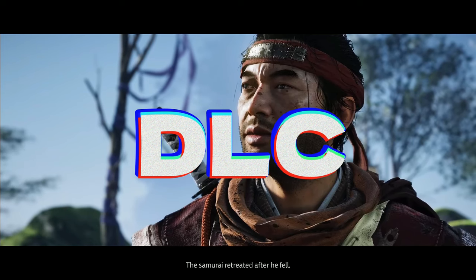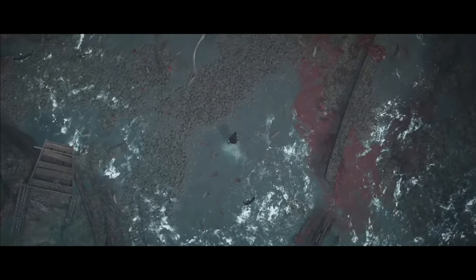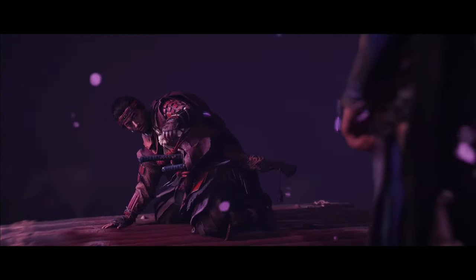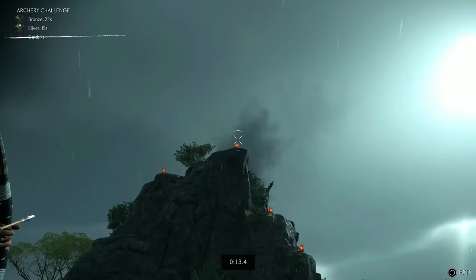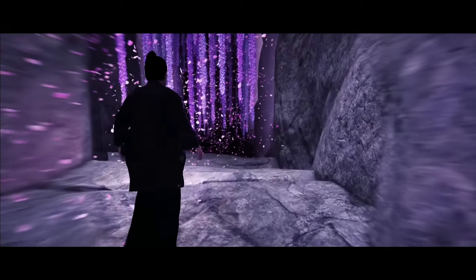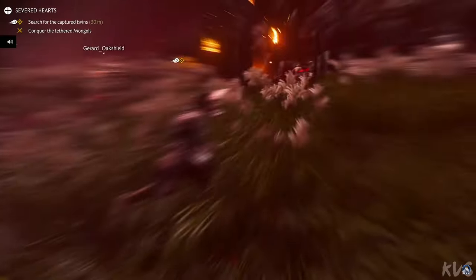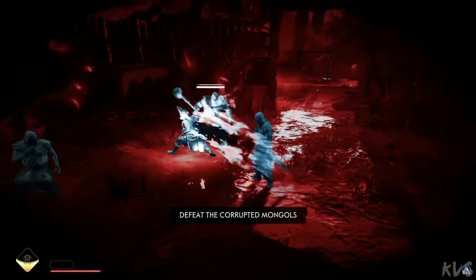Now let's quickly run through the DLCs. In the Ikki Island expansion, Jin has to travel to Ikki Island to save it from an evil witch lady who uses her poison to cause Jin to hallucinate throughout the DLC. Gameplay-wise it's a new location with a new enemy type in the form of shamans that buff enemies, new armors, new side missions, new challenges, and even a fight club. It's mainly more of the same with just a few additions, which is a good thing in this game's case. I also really like how this DLC dives even further into Jin's psyche and evolves his character. Legends is the free multiplayer mode — just play it, it's fantastic and very different from the base game with different classes, moves, and progression, and it is completely free if you own the main game.